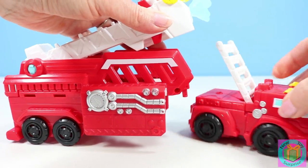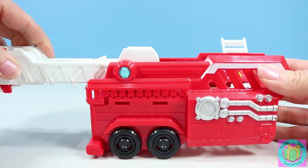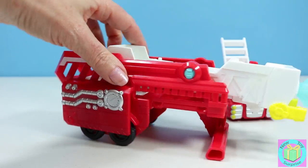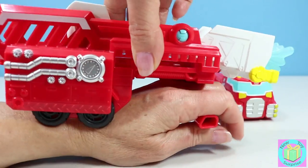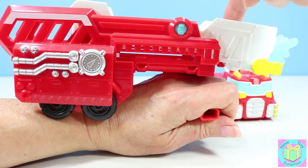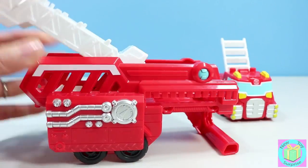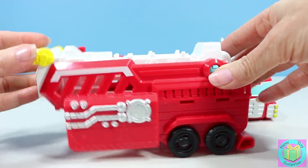Heat Wave's trailer can turn into a wrist launcher. Flip the ladder over, pull the wheels back, and the handle is revealed. We hold it like this and help Heat Wave put out the fire. Whoa! Let's give Heat Wave his trailer back.